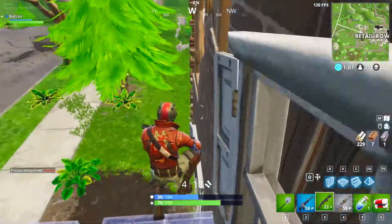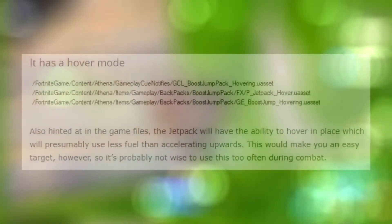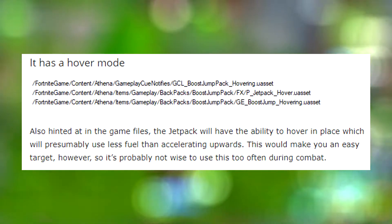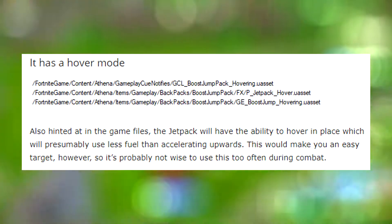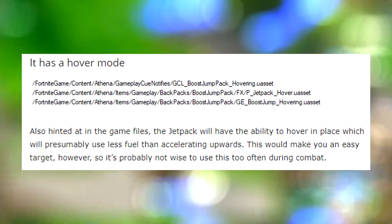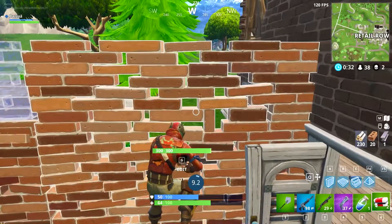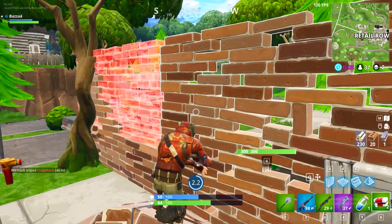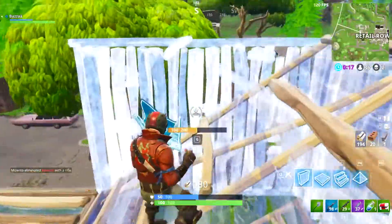The next thing they mention is the jetpack having two types of modes. The second mode would be a hover mode — so obviously the first one is where you can fly around, go up and down. The hover mode, as hinted in the game files, will presumably use less fuel than accelerating upwards. This would make you an easy target, so it's probably not wise to use it too often in combat. I think it'd be really cool to have two modes — a hover mode and a sort of fly-around mode.